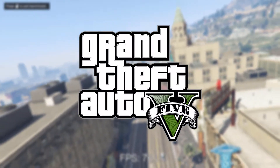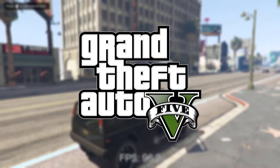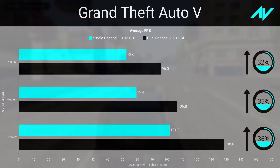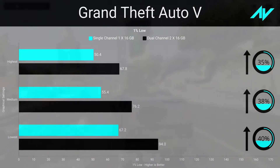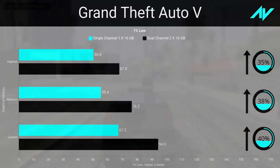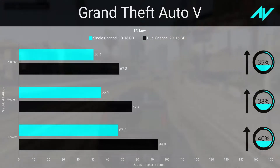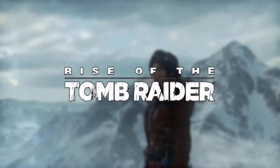The system used around eight gigabytes of RAM in single channel and nine gigabytes in dual channel. GTA 5 was tested with the built-in benchmark using DirectX 11, with advanced graphics options off and everything cranked to highest, medium, or lowest. There was a massive improvement of around 32 percent in average and 35 percent in one percent lows at highest settings, and 36 percent and 40 percent respectively at lowest settings. The system used around nine gigabytes in single channel and over ten in dual channel, though actual gameplay can reach around 12 gigabytes.